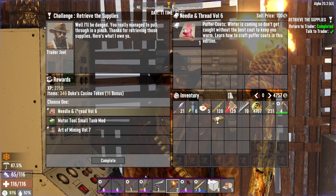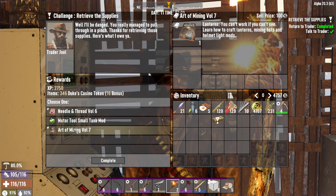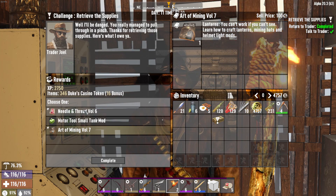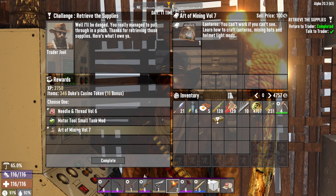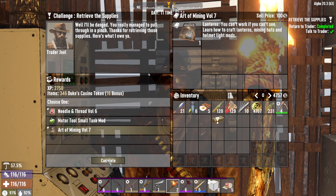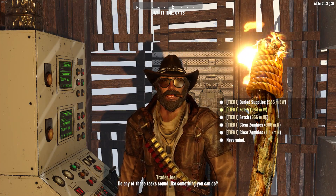Let me see what you got here - Needle and Thread Volume 6, puffer coats - that's fantastic - and Art of Mining, which teaches you how to craft lanterns, mining hats, and helmet light mods. Well, I already have a puffer coat so that one's not going to help me much. I need to get number seven, but I'm going to take the Art of Mining one because making myself a helmet light mod would be pretty fantastic.